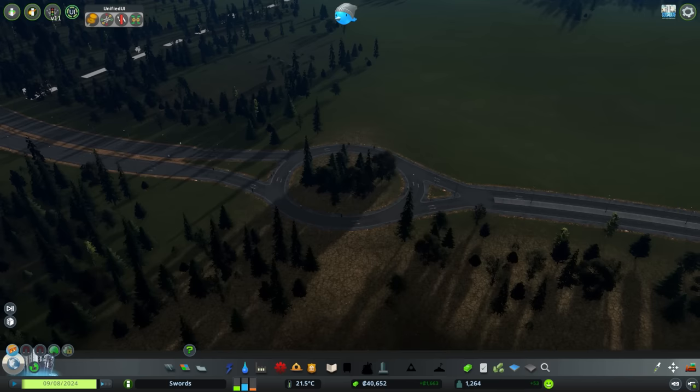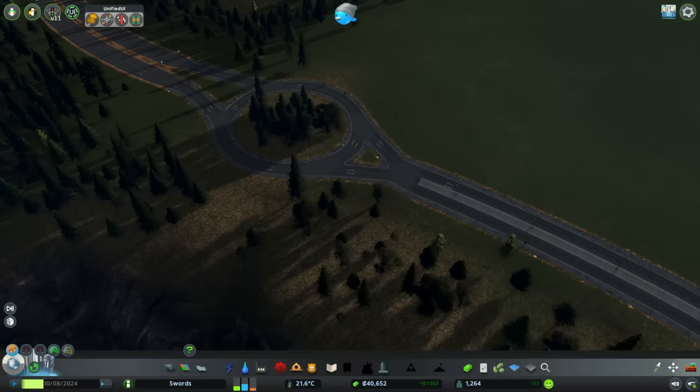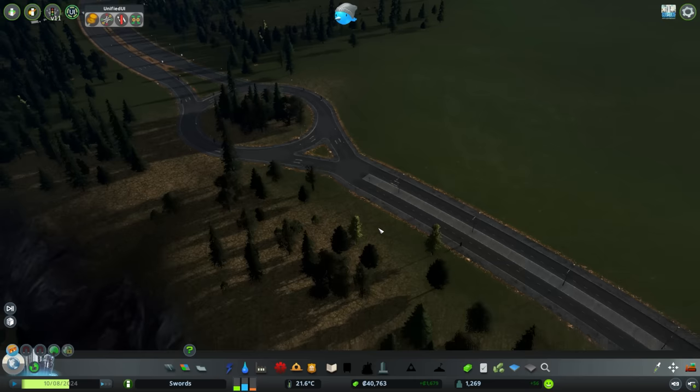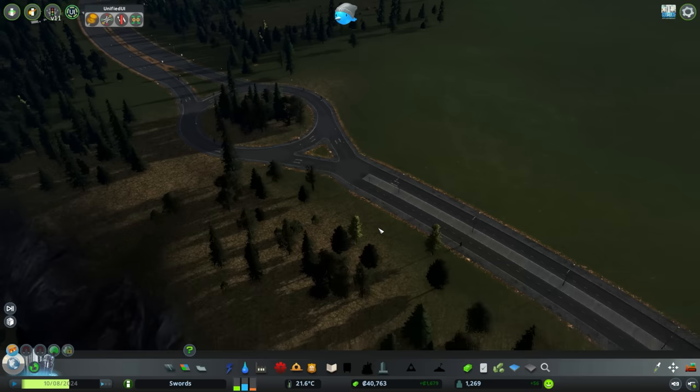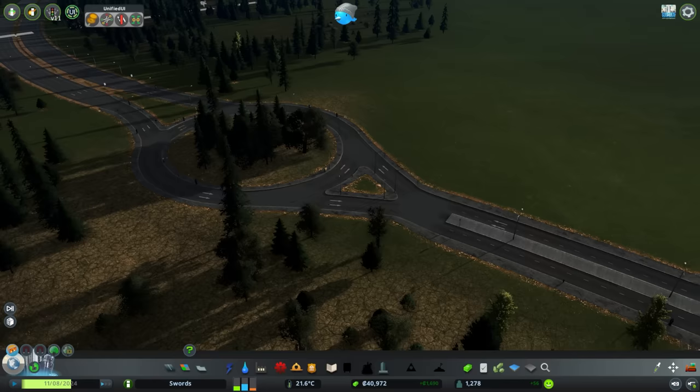That took significantly longer than it should have, but we now have a fairly round-looking roundabout — maybe a little misshapen, but at least it works. I got bogged down for a while and that's why nighttime has basically passed, because I let time play. Cars were deleting as they came in — it turns out the two one-way roads were both facing the same direction, so my bad on that. Corrected it and all seems good now. Although cars seem to be slowing down significantly before they enter the roundabout. Looking at TMPE, the speed limits are all fine, and checking Node Controller it says it's just a bend in the road, so maybe it thinks it's a really significant bend.